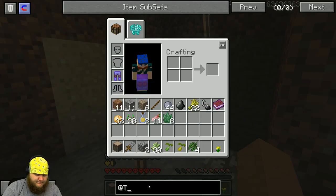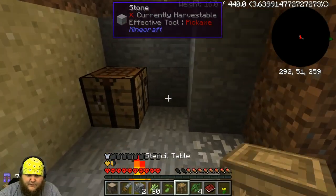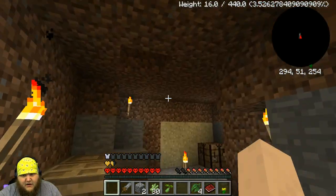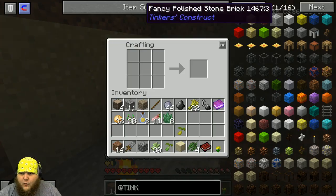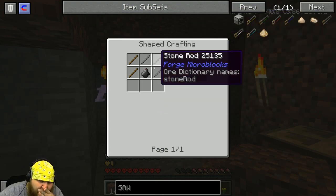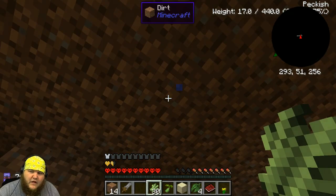Things we need to build — let's go to Tinker's Construct. We're going to need to make a stencil table first. We're going to need some sticks. Got our stencil table — let's put it against this wall. Next we're going to need a part builder. We have more wood — we're just using it to block the water from falling down, which is okay. So the water is going to fall down there. We have our tool station and our stencil table. I hear him suffocating — listen to him.